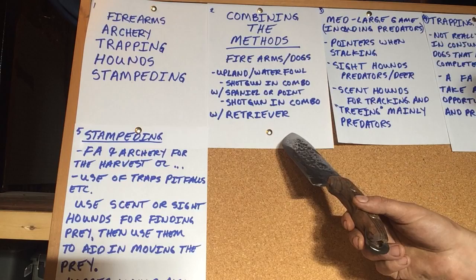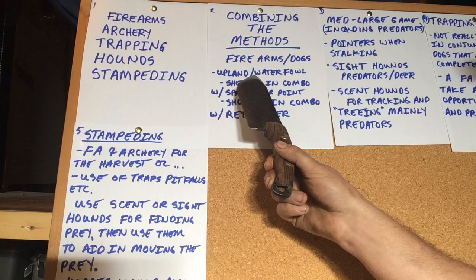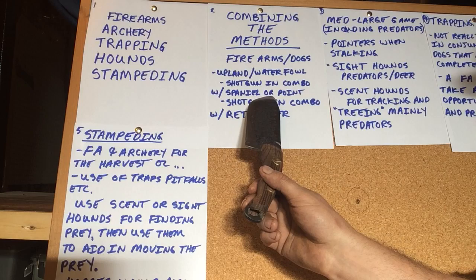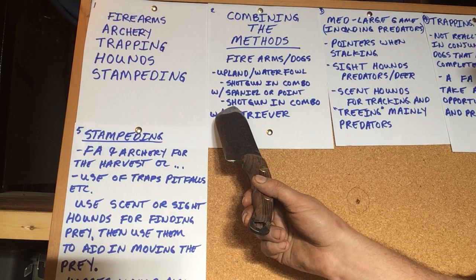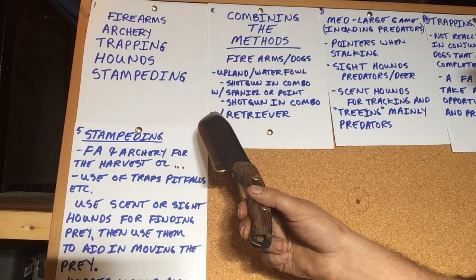Combining your firearms with your dogs — for upland birds such as grouse and pheasant, and waterfowl, you're most likely going to be using a shotgun in combination with a spaniel or a pointer. Some spaniels will point and then flush on command. Or you're going to be using a shotgun in combination with a retriever — that applies to duck and goose hunters shooting from your hide and having your golden lab or black lab going out and grabbing the fowl out of the water.